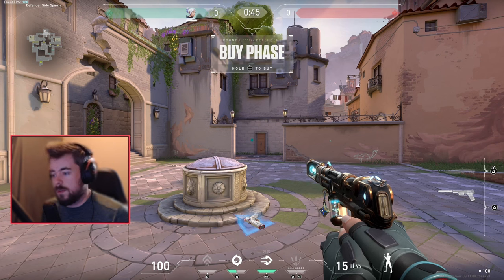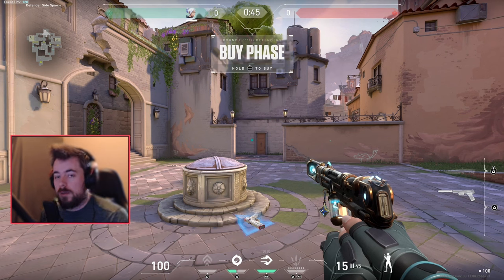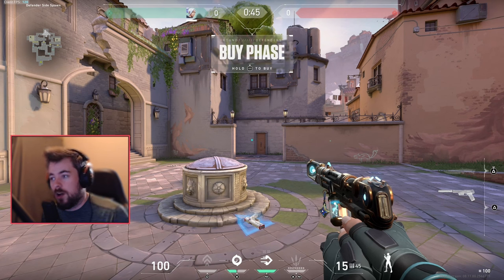My trick is to always aim for around 4,100 to 4,500 minimum next round. You don't want to save in situations where you're guaranteed a gun — if you can buy full in the current round, buy. However, if your teammates can't buy, communicate and do a light buy — a Specter with light armor, a Guardian, or something similar — where you can still buy full next round without wasting your economy.